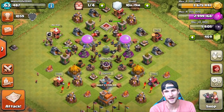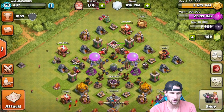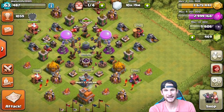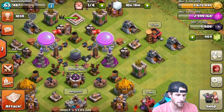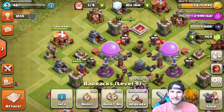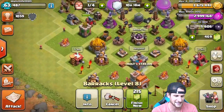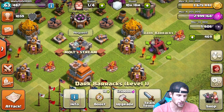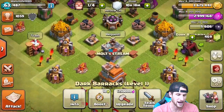Our shield and everything is up from that week shield we got. We've got a lot of loot on this base right now. Here's what we're gonna be doing — all that I have to upgrade: this barrack right here is level 9, can't upgrade that again. This one right here is going to be level 9 in 19 hours. We've got to upgrade this barrack and this dark barrack — the dark barrack will take five days.